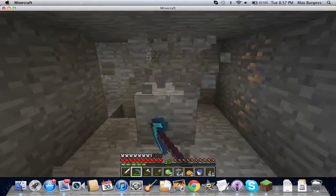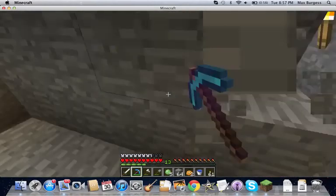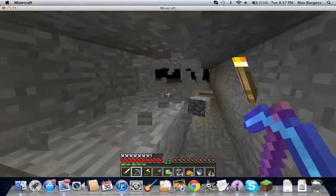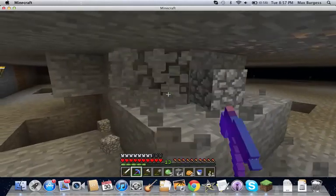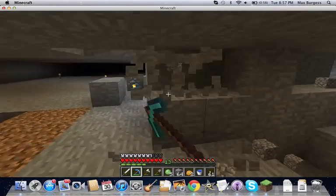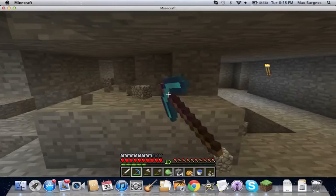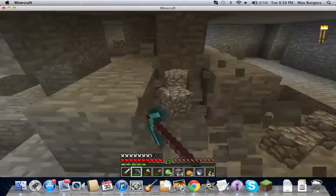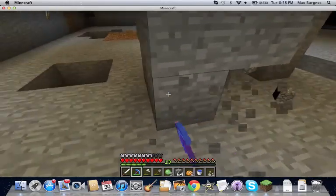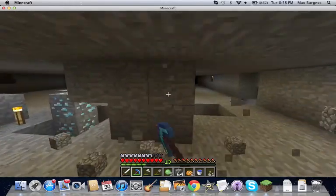Maybe when I'm finished with this quarry I'll somehow convert it into a mob spawner, though I'm not too sure how to do that. I'd like to make a mob farm — I made one before, but it took a while and was annoying to build. It only worked at like 75% efficiency. My redstone skills aren't great; if I'd hooked up the redstone better it probably would have worked a little better.